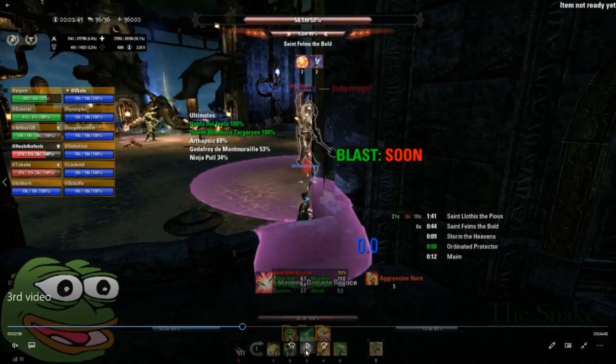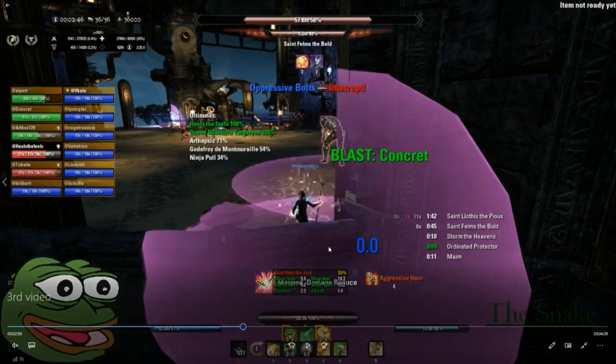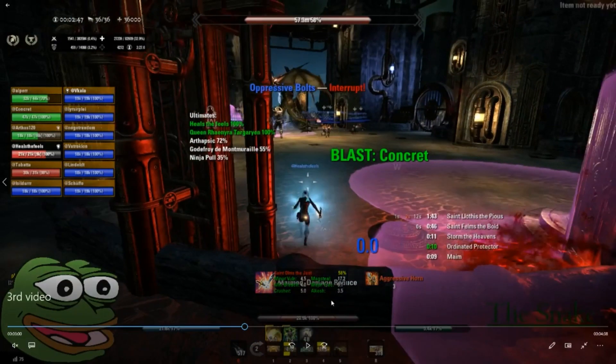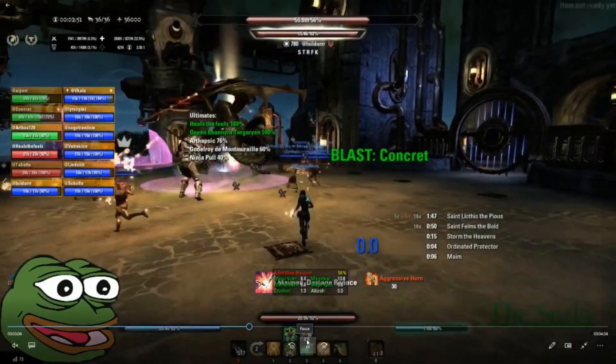Casting Channeled Acceleration — if you are mid-cast on Channeled Acceleration you can easily strafe out of these AoEs. Don't try to block or cancel it to light attack block the AoE — you can just walk right out of it because you're so fast. I don't want to push it and start walking towards the group because he hasn't reset yet. Now he's reset, so now it's safe again.